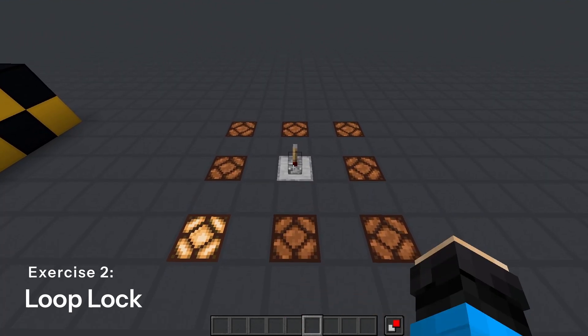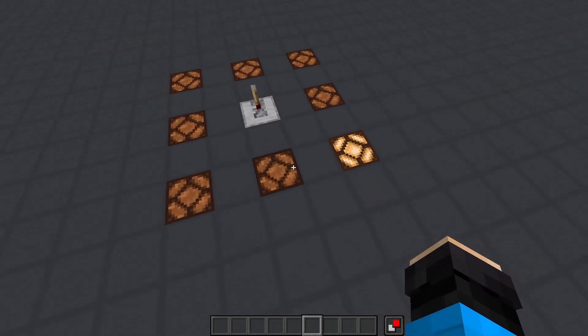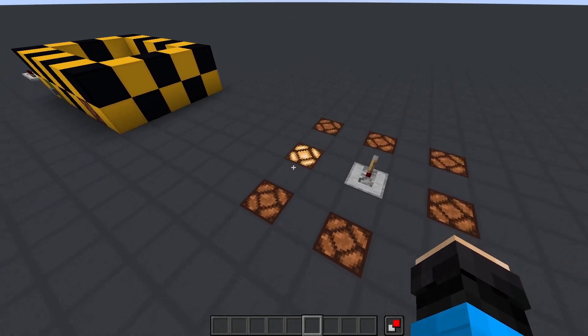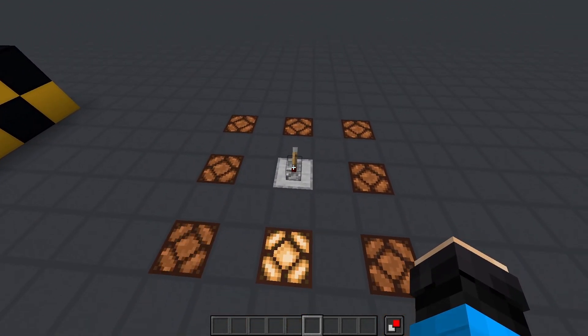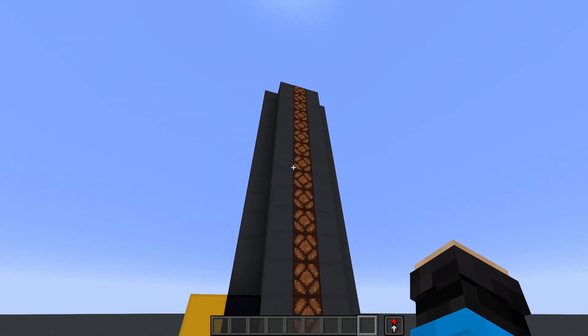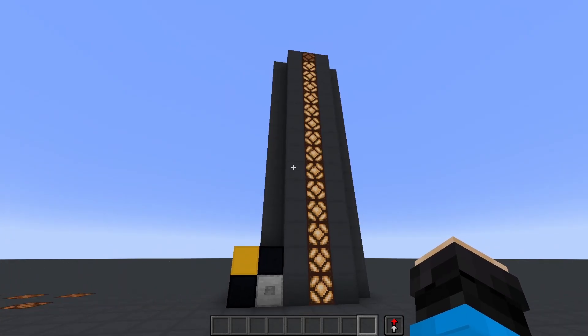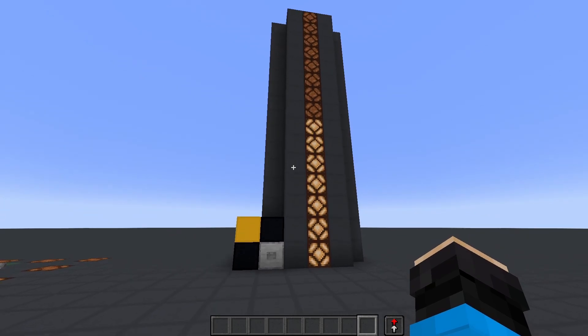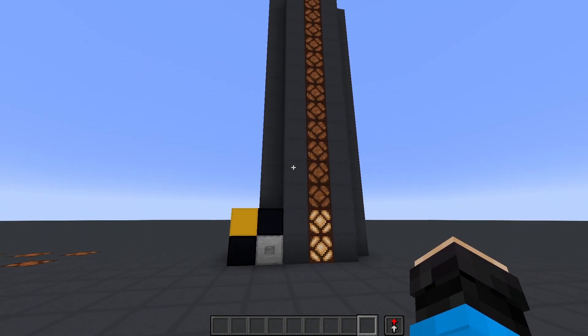Next is a slightly trickier one, the loop lock: build a slow clock that sends a pulse through a loop of redstone lamps spaced apart. The catch is that at any point with the flick of a lever, you should be able to stop the pulse at the lamp it's on. Another one of similar difficulty is the lamp countdown: have a vertical column of lamps that after a button press, slowly go from all lit down to none. For an additional challenge, see if you can wire it to only decrease by one with each button press, and add a reset button.